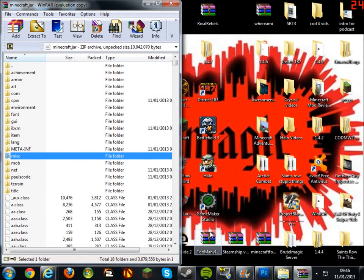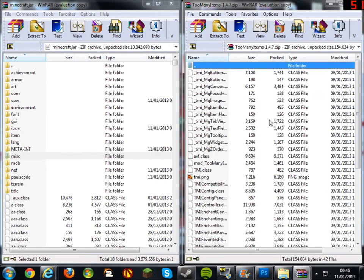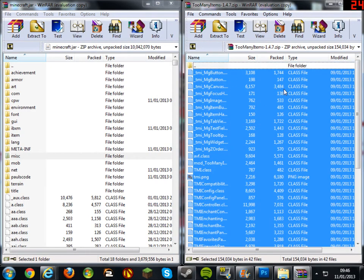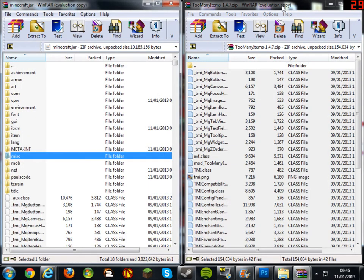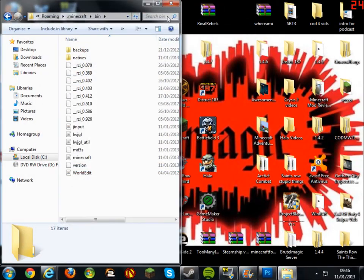Close Minecraft Forge and open up Too Many Items. Choose the file, press Ctrl+A to highlight everything apart from the three dots, then drag and drop into your minecraft.jar file. You are done with Too Many Items and your .jar file — close them both.